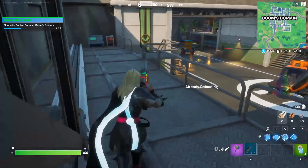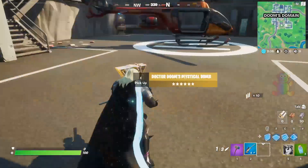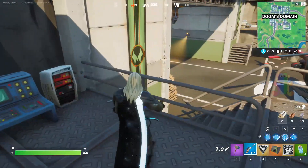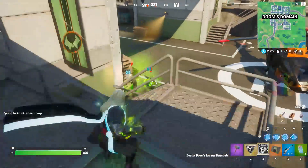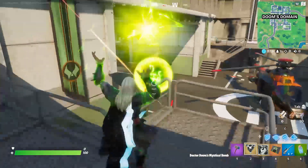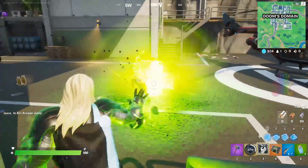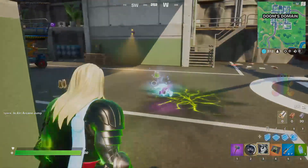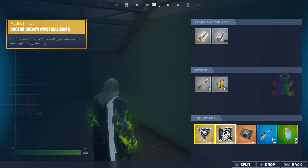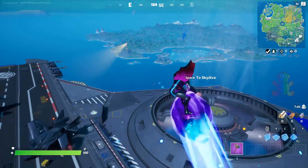He's almost dead — there you go! We're going to go loot the mythic weapon. All you need to do is eliminate him and then you get the two weapons. It is really powerful — look at that! It has infinite ammo. That is Doctor Doom's Mystical Bomb, and the other one is Doctor Doom's Arcane Gauntlet, which also has infinite ammo.